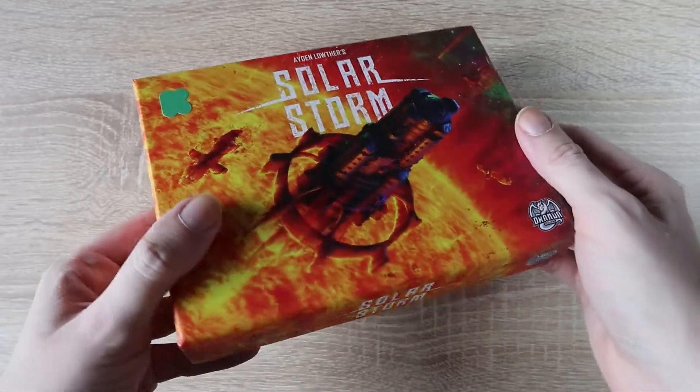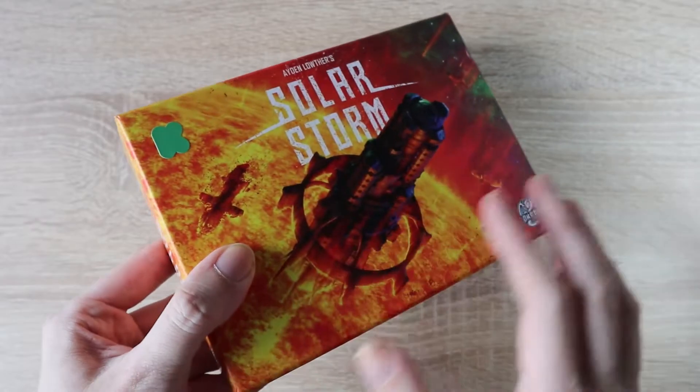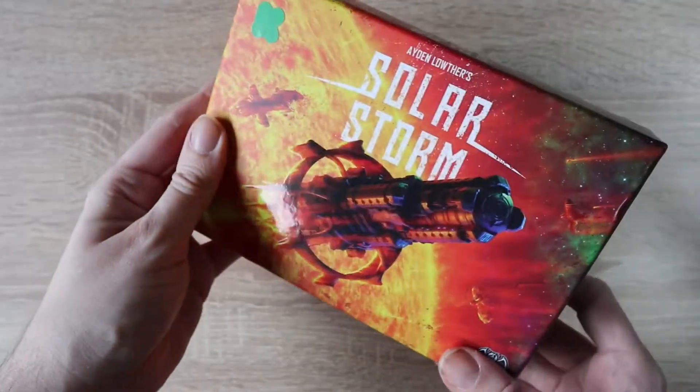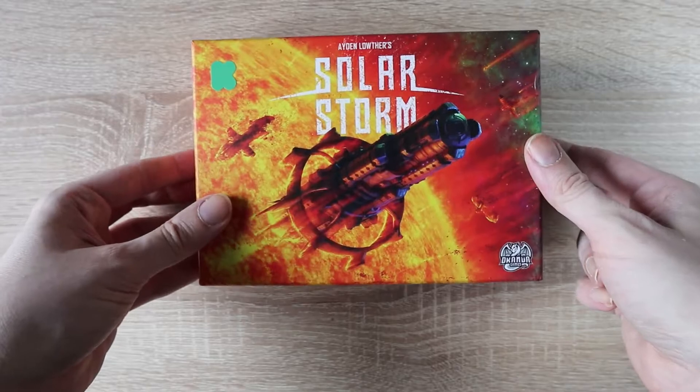Before I cracked open the box, I was quite impressed by the nice spot UV coating on the ship itself. It looks really nice — you can see reflections. Hopefully that gives you a nice indication of what the box is like.